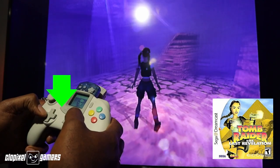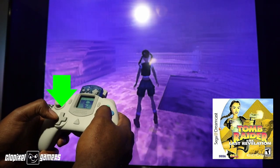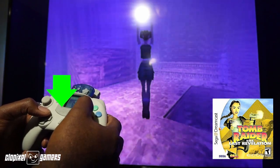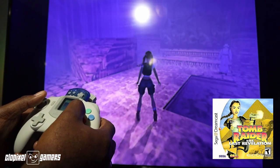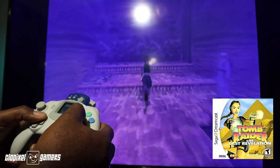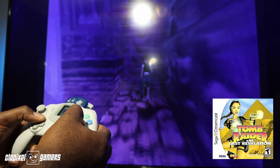Now notice how in Tomb Raider, when I press left and right on the D-pad, it actually rotates the character — it does not move left and right. Now I'm pressing forward with a combination of left and right, and as you can see, the character rotates first.